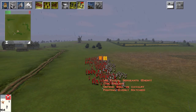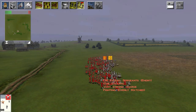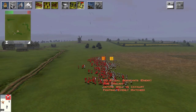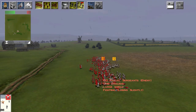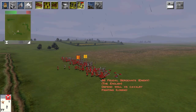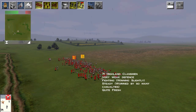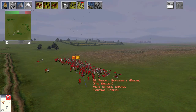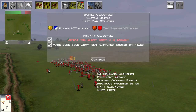We can already see that the Highlanders have taken very few casualties, and we're already at the point where the Feudal Sergeants' formation is starting to break down. In the end, it's not even a close fight, and I tested this relentlessly. Feudal Sergeants cost 400 florins to recruit, so this is a devastating exchange.